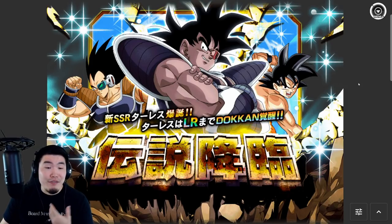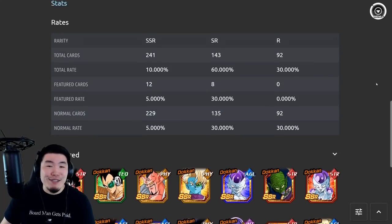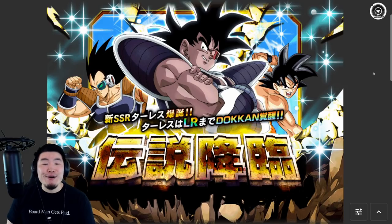Turles is amazing, but he's not a must-have. A lot of people already have STR Transforming Cooler so you don't need him for his leader skill. The animations are dope and definitely enhance the appeal, but that's personal preference. My recommendation to the average player is honestly to skip this banner — but if you really want Turles, go very easy on it: one, two, maybe three multis if you're feeling dangerous, and call it a day, because this banner is just not that great.